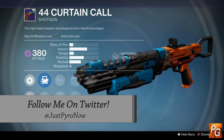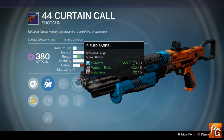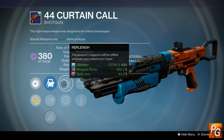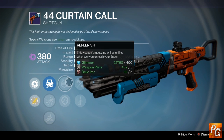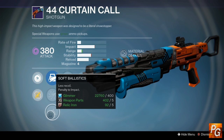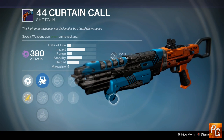If you are in need of a pretty good Crucible shotgun, this week's 44 Curtain Call might be just for you. Final Round, Rifled Barrel, or Quick Draw — Rifled Barrel being the obvious choice. Replenish in the Crucible so that when you pop your super you get some free special ammo back, or Life Support if you tend to die a lot. I would personally go with Replenish. For muzzle options we have Smart Drift, Accurized, and Soft Ballistics — Smart Drift or Accurized being the best choice, giving a boost to range and impact. Altogether, not a terrible option for the Crucible.